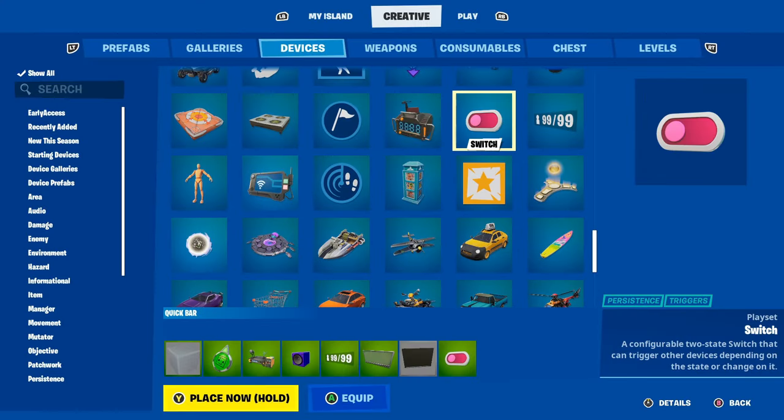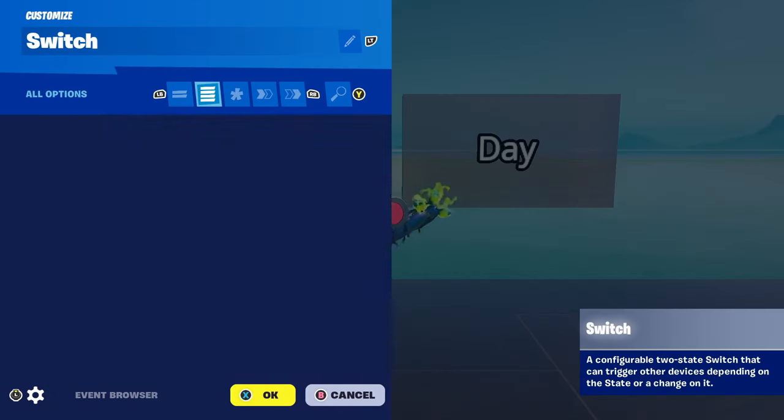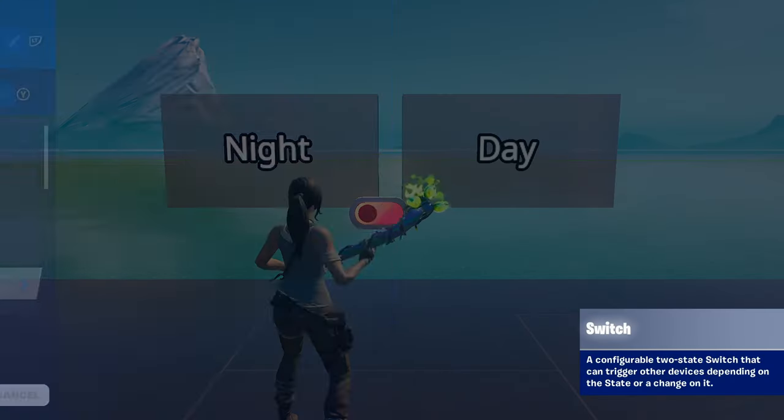Go on to Devices, get a Switch, get a Sky Dome, and get Triggers. Get your Switch, set it down just like that. Device Model - Red Button.